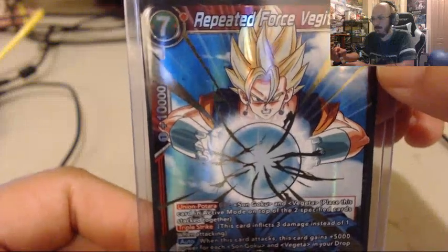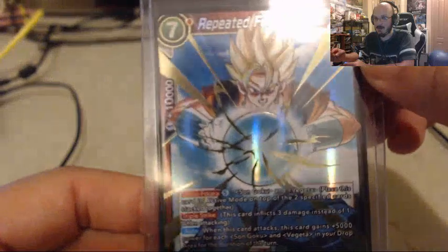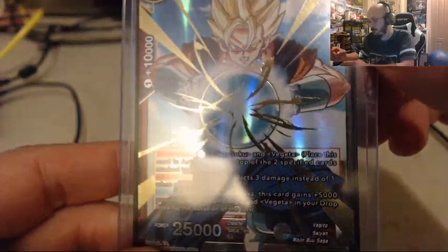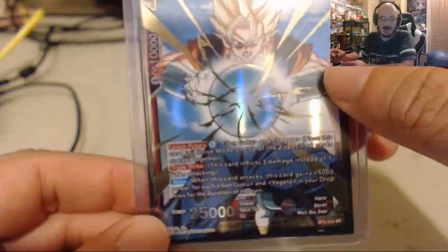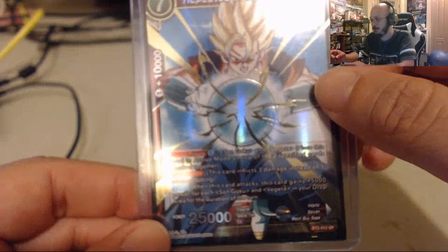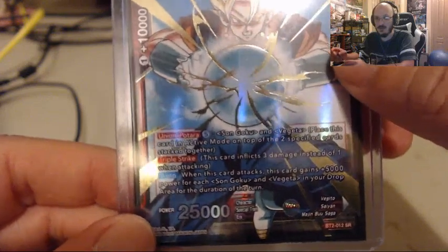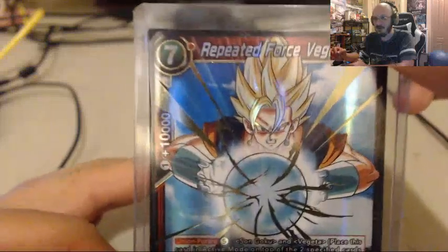That's why this is a very endgame card — very good card. I actually use this card in my Vegito deck. There are cards that allow you to pull this card from your life deck, which helps tremendously. There's a Vegito card that actually allows you to search your deck for a Vegito card with 25,000 power or less, and that is specifically for this card right here.